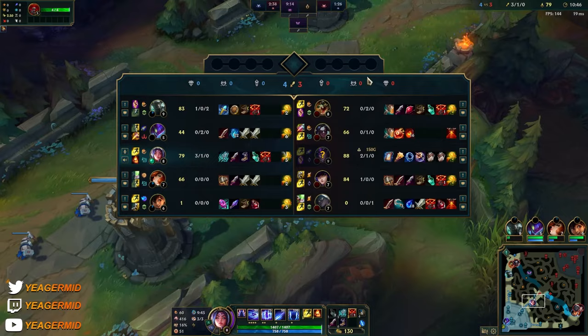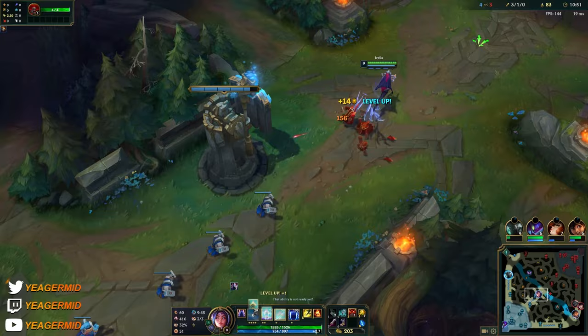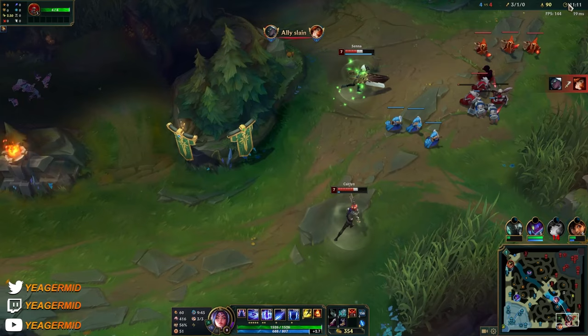He survived — I like to see that. Now you have fully maxed out the Q. It's going to one-shot the backline minions — like this. So you don't have to prep them anymore. That's a big spike. Given that you also have the items of course — without the items it's not going to happen. So if you're behind...